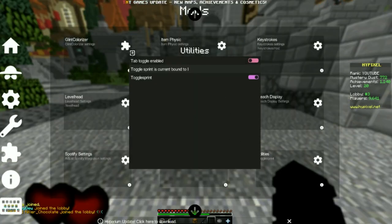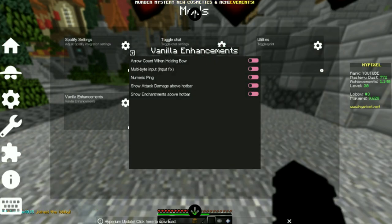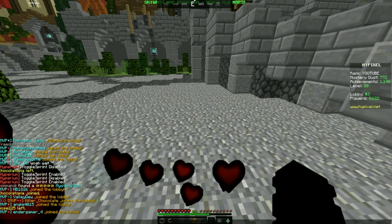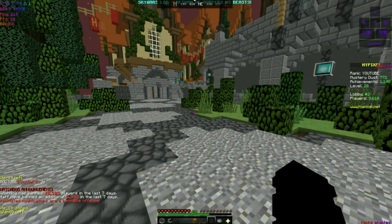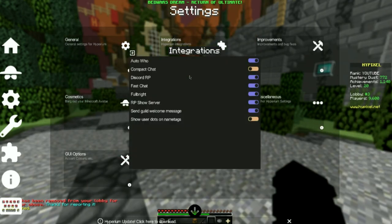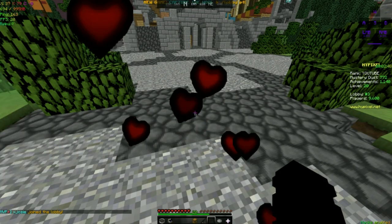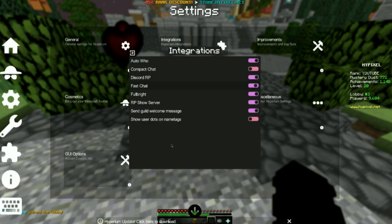The last mod is vanilla enhancements. It shows all this — no attack damage above hotbar, no enchantments. Basically what this mod does is vanilla enhancements. If you're wondering how I got the fast chat, which basically there's no background — if I type hi and all that, it basically doesn't have the background. If I turn off fast chat, you see the chat is now there. To do that, you just go to settings, go to fast chat and turn that on, and it will create a clear background.